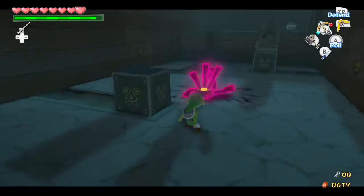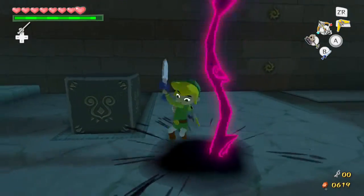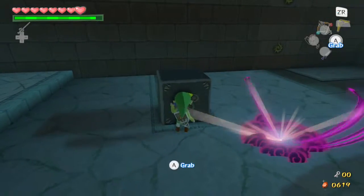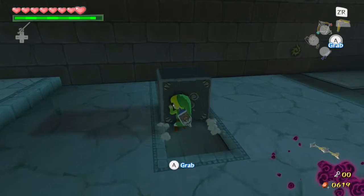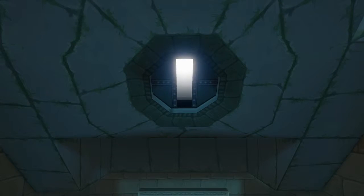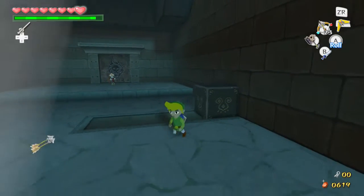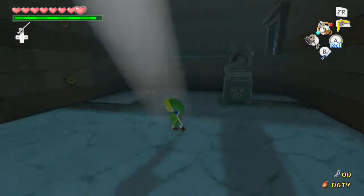And here's — yep. This is what I was talking about. It's a Floor Master. Or is it a Wall Master? Well, it can't be a Wall Master because it's not really the one that falls from the ceiling. It really isn't.